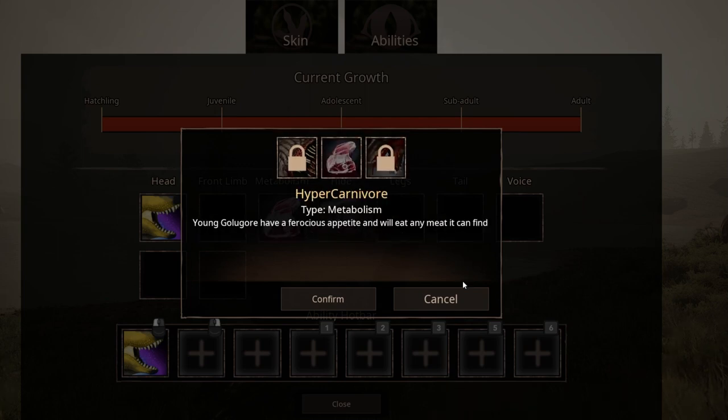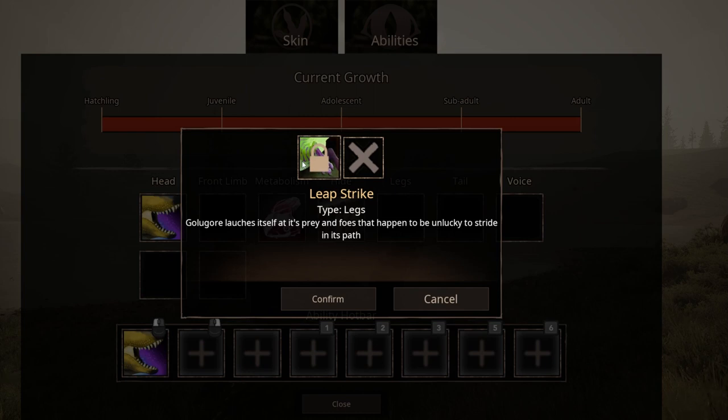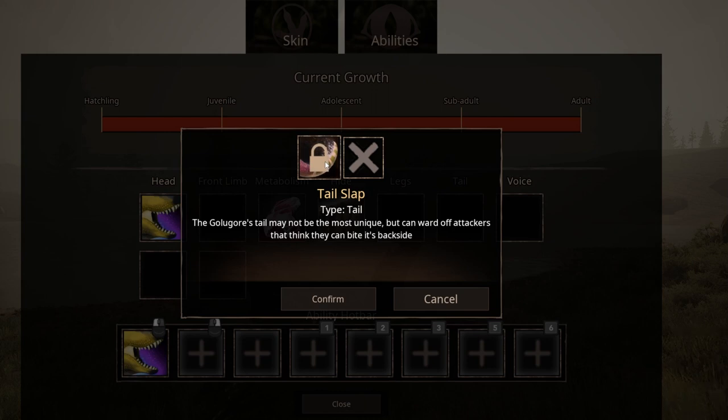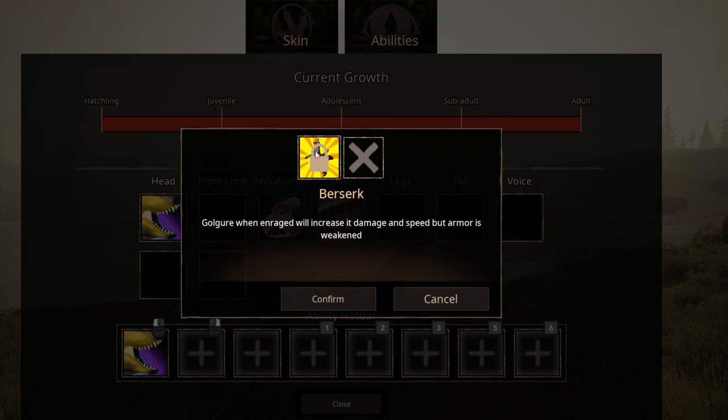And then it has scavenger, hide, and legs. Leap strike — Goligor launches itself at its prey and foes unlucky enough to be in its path. Tail slap — Goligor's tail may not be the most unique but can ward off attackers that think they can bite its backside. And enrage — Goligor when in rage will increase its damage and speed but armor is weakened. So basically berserk. It's pretty cool.